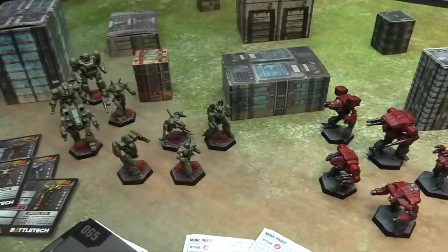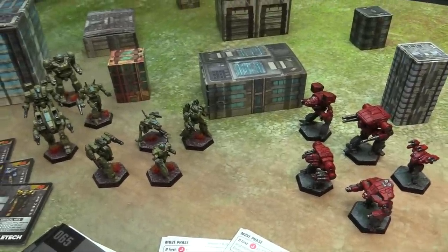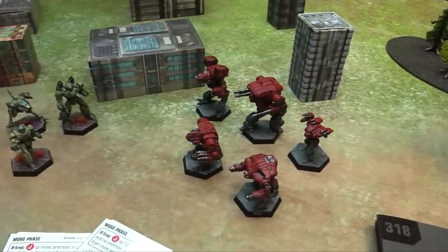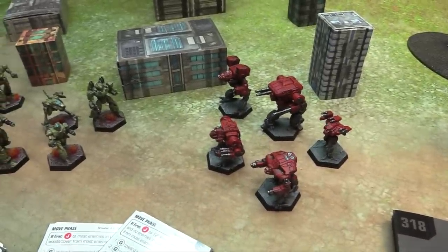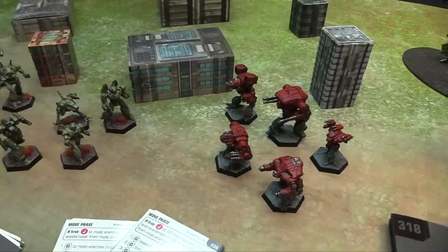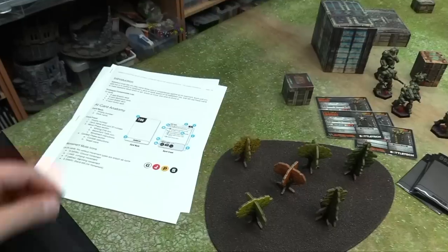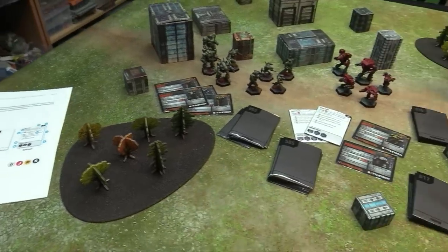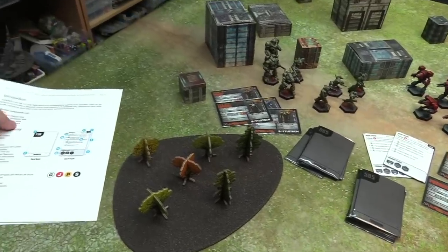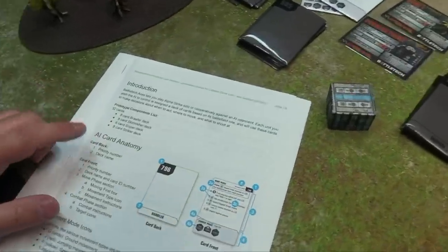I wanted something that looked different for my Highlanders, and originally I was just going to paint them the same but I made the difference. I'm adding to my Clan forces another Battle Star — this time the Red Keshik of Clan Wolf. And then of course we've got the rules themselves printed off to go through the overall mechanics of the game.